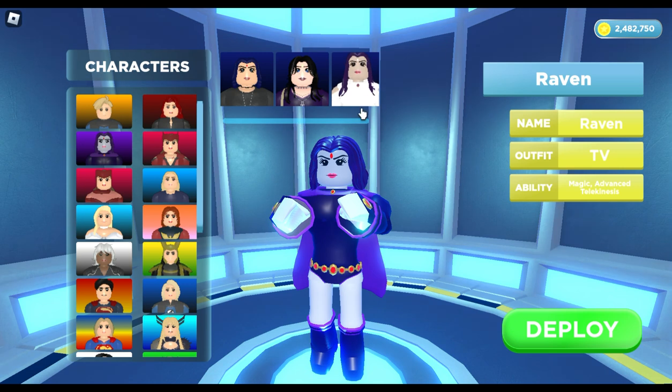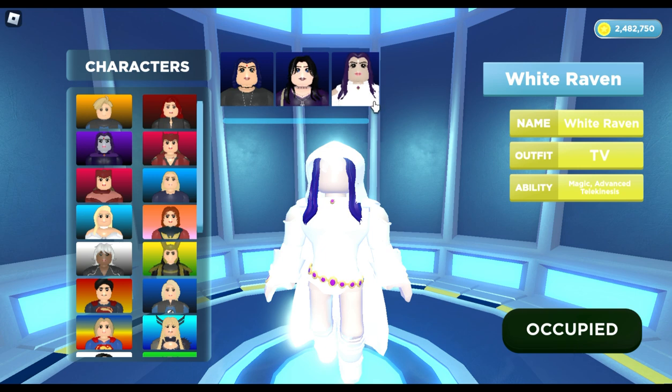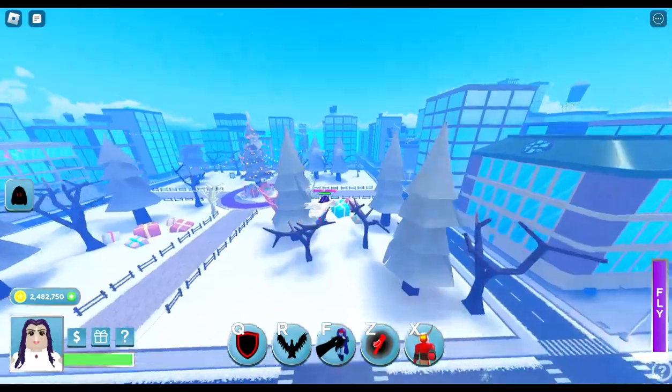Reset so I can get her back. Any other info y'all want to add about her? Violet got her buffs. They did put Violet on sale. She can fly while using certain abilities.